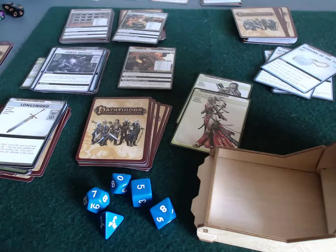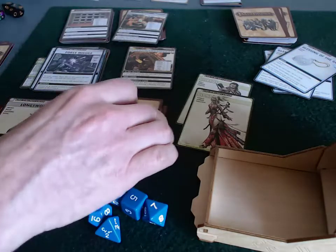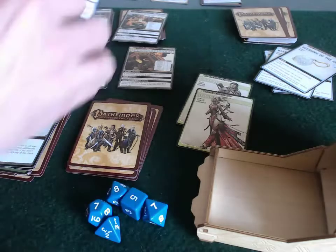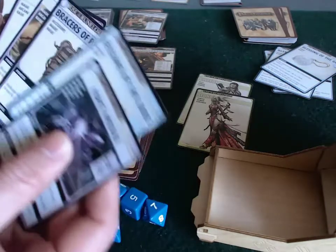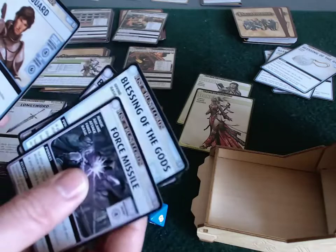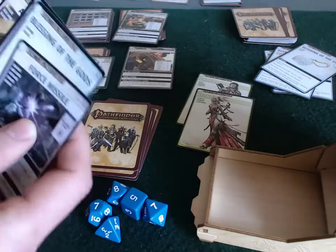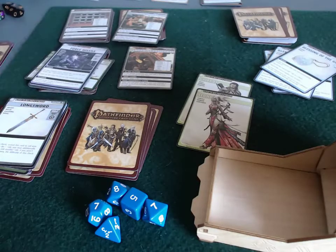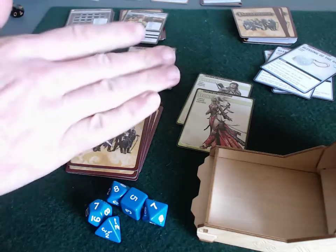So that was her turn — I was wrong about the ally assist rule. She's discarded a lot and hasn't gained really anything yet. She could discard a blessing to continue to check, but I think I'm just going to pass her turn.